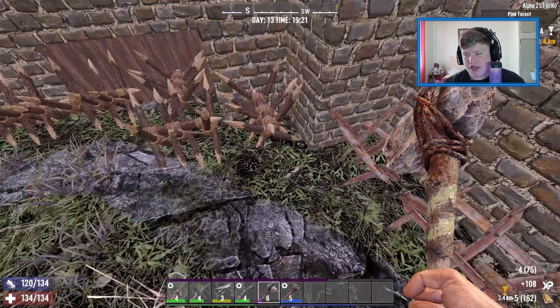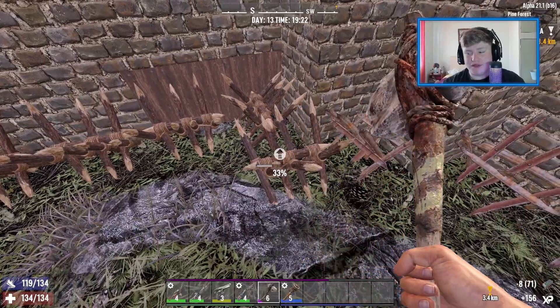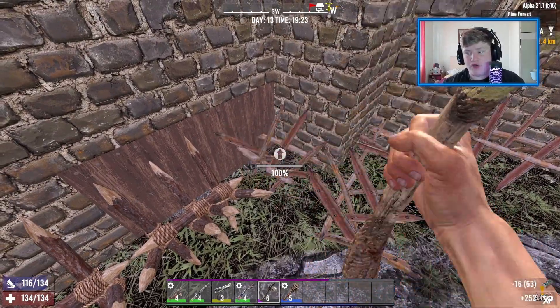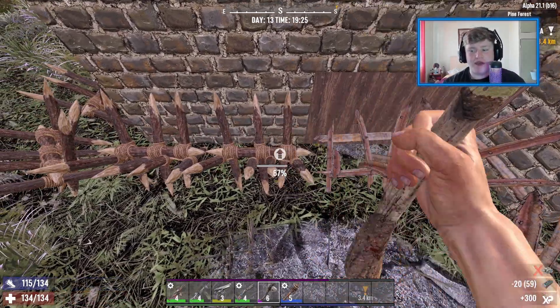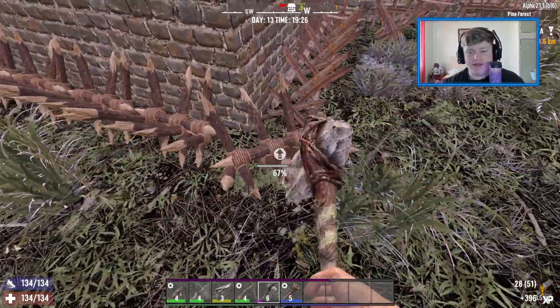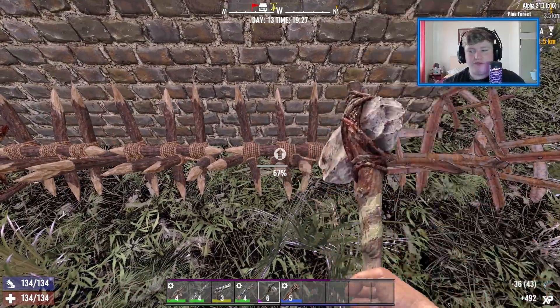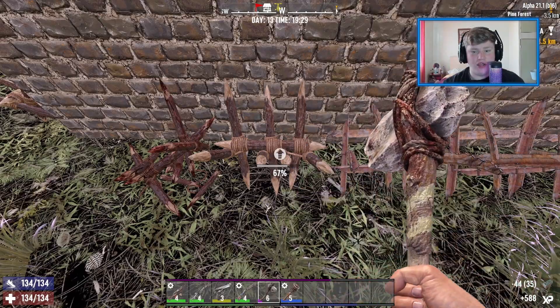These are going to be quite a bit better. It's going to be expensive — it's a lot per one, it's four — but when you think about it, having these on the outside of our base is going to be far superior, because these are actually going to do a lot of damage and kill a lot of zombies for us.